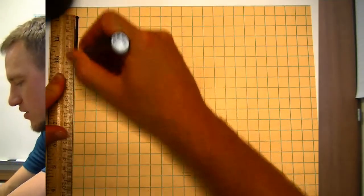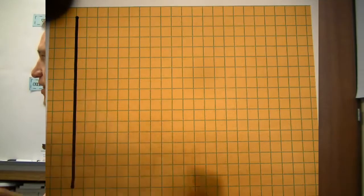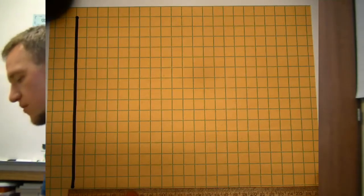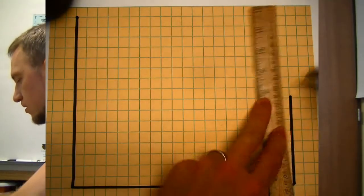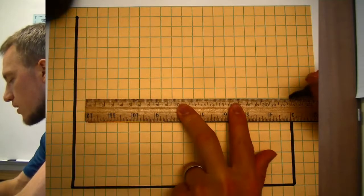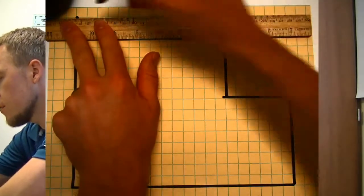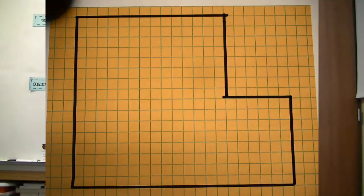One player takes a black marker and draws the border for the mall area. Use a straight edge and make sure you use full squares — partial squares won't work for our game about area. The mall can be just a rectangle or something more complicated with ins and outs, but make sure there are no curved edges, as finding area with curved edges isn't appropriate for the level that will be playing this game.